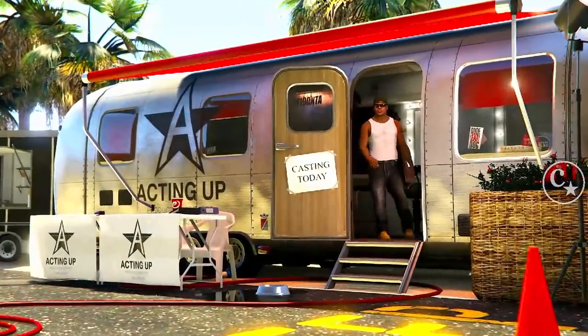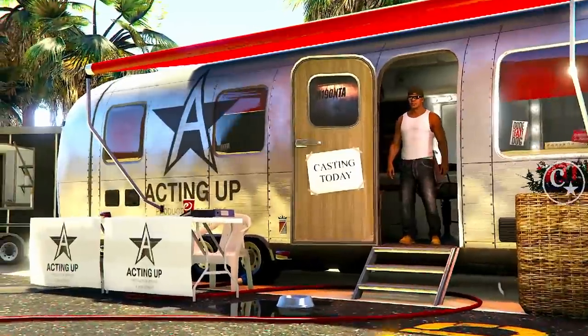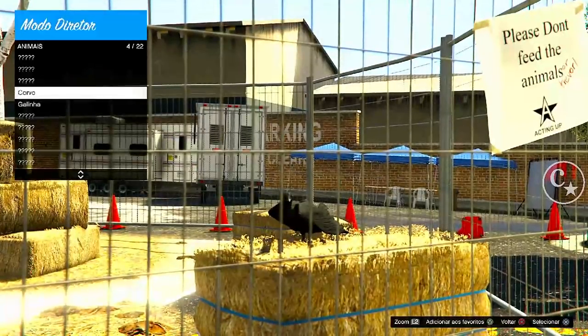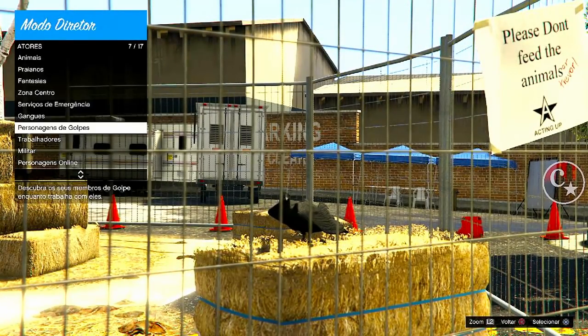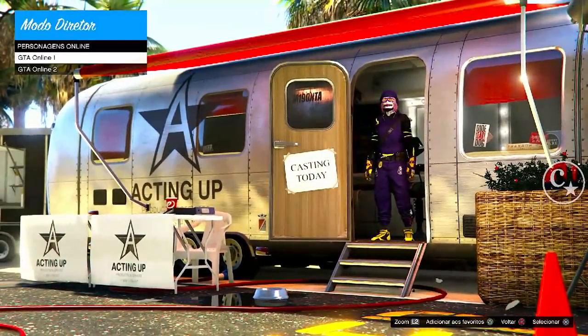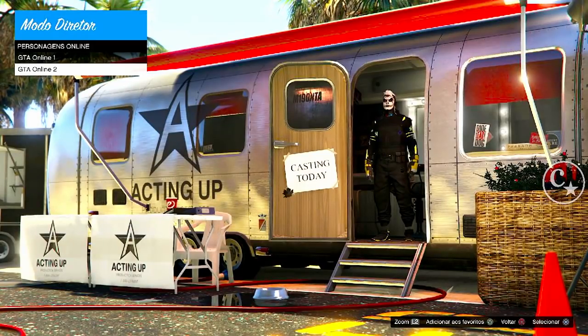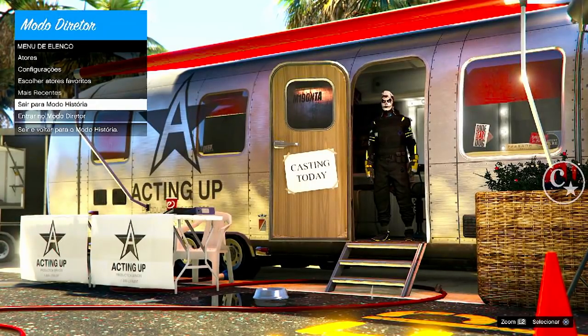Vocês viram que eu já cheguei no modo história, entrei aqui no modo diretor. A gente vem em atores. Obviamente que tem que ter já adicionado aqui uma ave — se você não sabe, eu deixei um vídeo que trouxe para quem não sabe fazer o modo diretor. Adicione aos favoritos a ave. Depois vem em personagens do online. O que eu quero, meu personagem número 2, vou adicionar também aos favoritos. Vale tanto para o feminino quanto para o masculino.